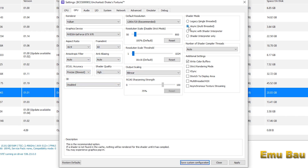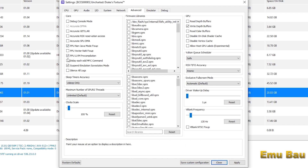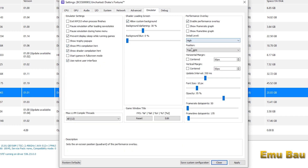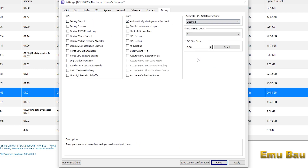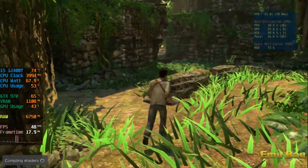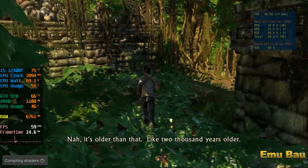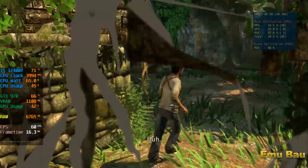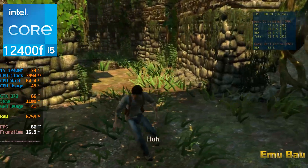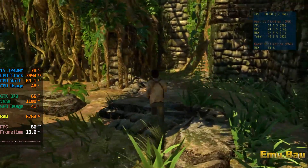I use 720p resolution so that the resulting FPS is maximized. To download the Uncharted Drake's Fortune file and the update, you can see it in the description. I use an Intel Core i5-12400F and a GTX 970. You can see the full specs in the description.